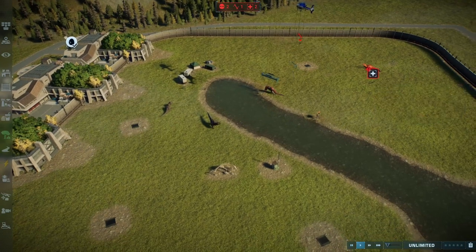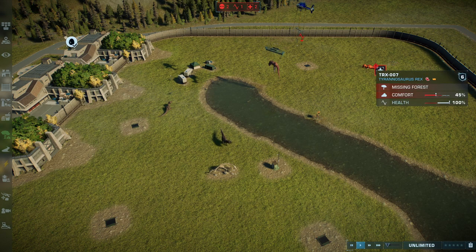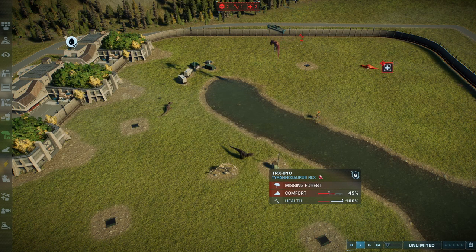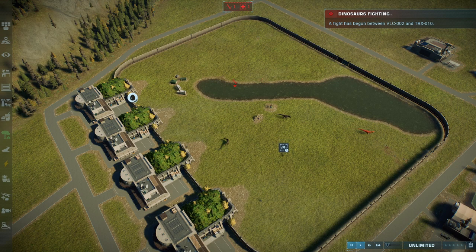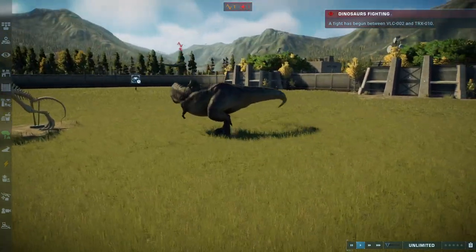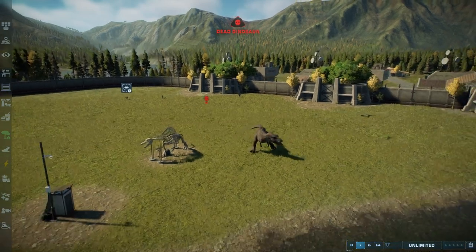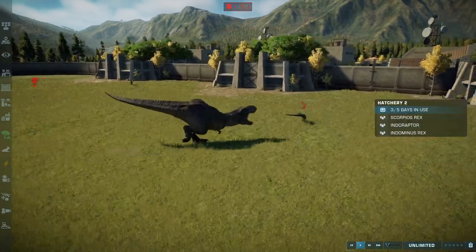In terms of Deinonychus versus Raptor Squad, the winner is the Raptor Squad by a country mile. Which T-Rex will win? A little bit of a sub-battle — will it be Rexy or will it be Terry? So far it's probably going to be Rexy, who has done literally nothing this whole video. They're taking on Rexy! Finally, Rexy's getting in on the act, taking on two Velociraptors like she did in the first movie. And just like in the first movie, they're both dead — she's killed one already, and this one is going to die instantly.